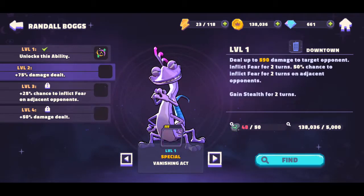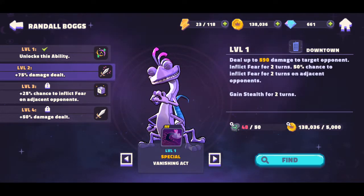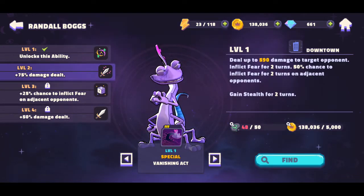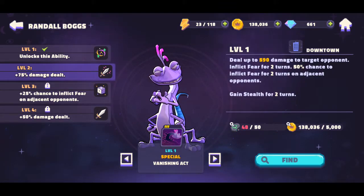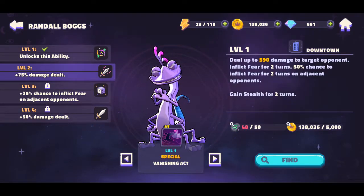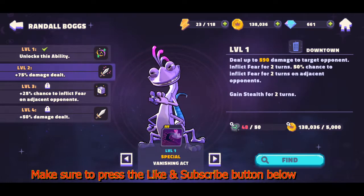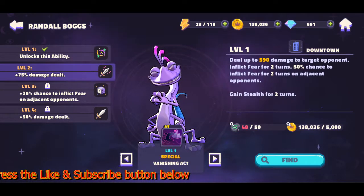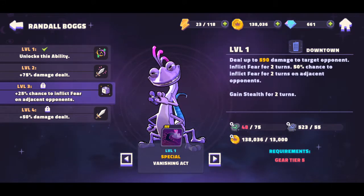The next skill deals up to 590 damage to a target opponent, inflicts fear for two turns, and has a 50% chance to inflict fear for two turns on adjacent opponents. Then he gains stealth for two turns — not bad, and definitely the skill I've seen this character use most often. At level two it gets a 75% damage increase, which is huge, so you definitely want to level this skill to level two.